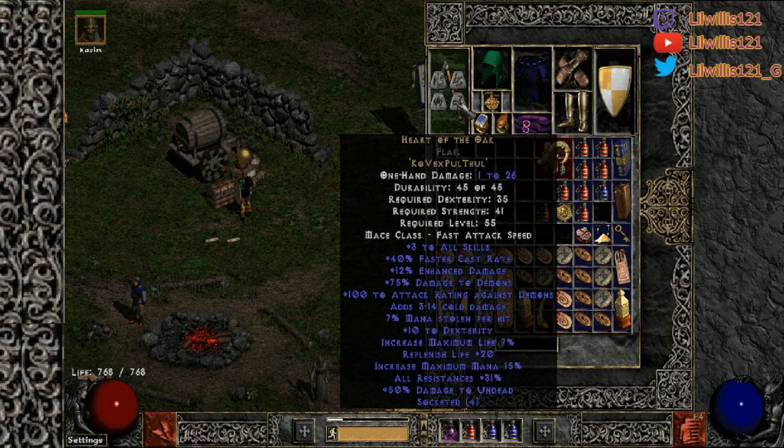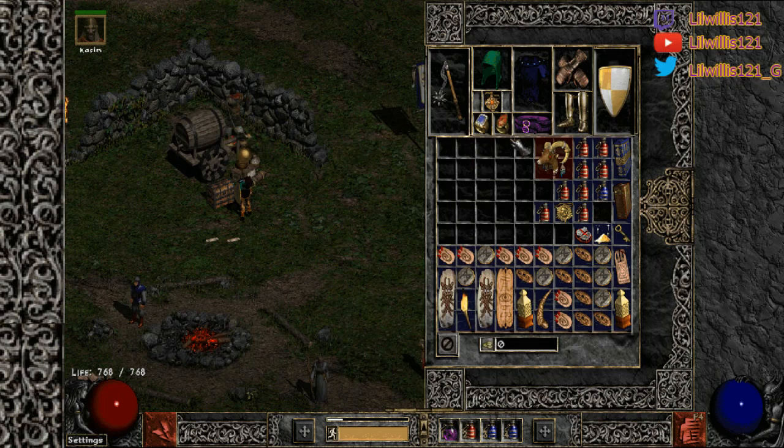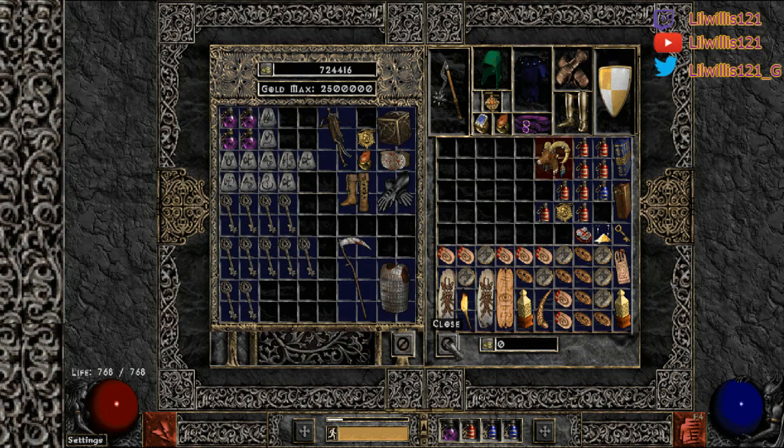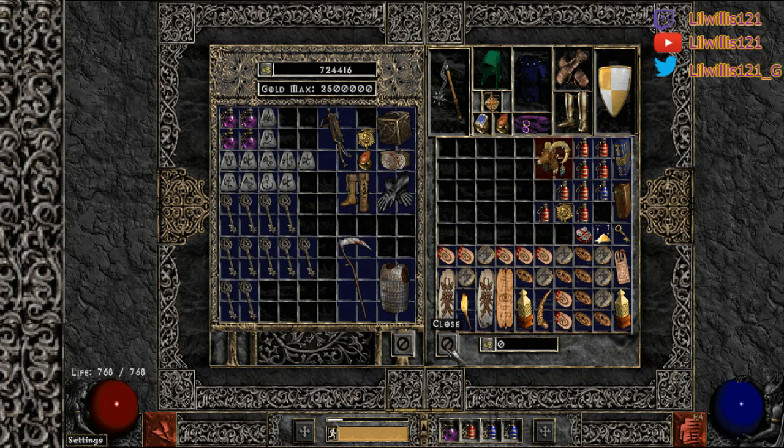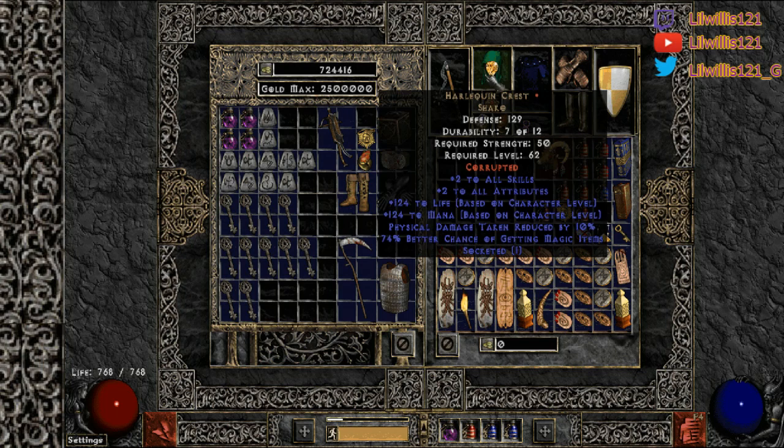Other weapons you could use — definitely Spirit, or you could run full tals. That's the great thing about this build: it's fully modular. You're just going to need plus skills, that's it. For helmet, you can start off with Lore. If you're going tals, you can run a tal mask — a three-socketed tal mask can be great. Or a three-socket sorc circlet, lightning skiller circlet. You can use a Griffon's if you want — there are so many options.